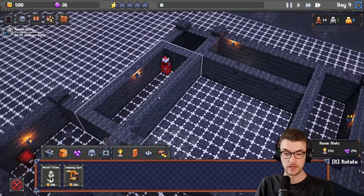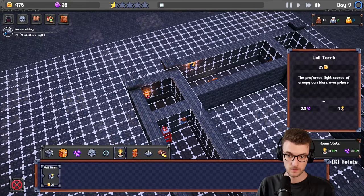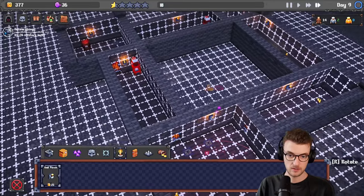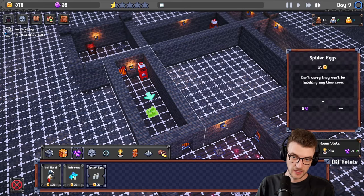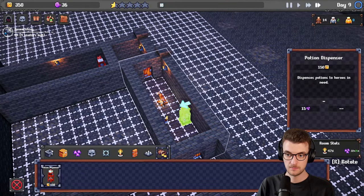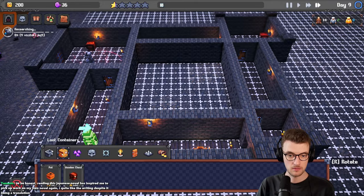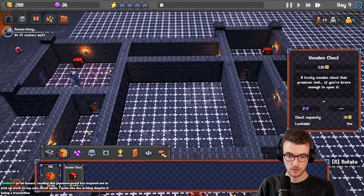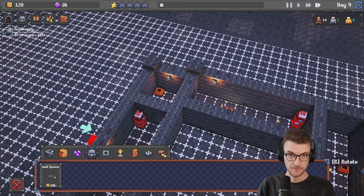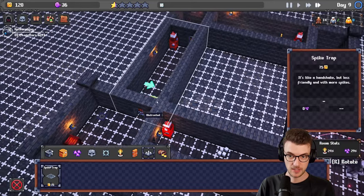Let's put some torches in here — it's quite dark. Put another torch in here, we can get a torch in there. I can put down some spider eggs — it's scary. Do I want another potion machine? Maybe yes — because that's money, potions are money. Another wooden chest? Or a pot maybe — pot in this corner, and a pot in this corner. I don't have any monsters with monster spawns so there's no point in putting monsters down. We can put another spike trap right here.